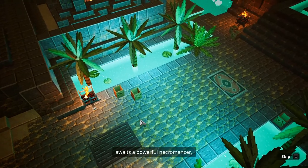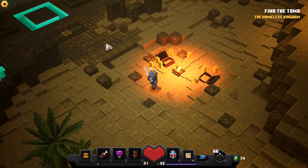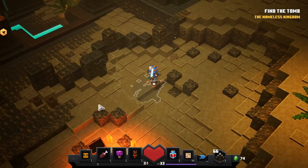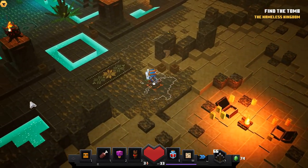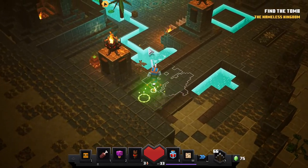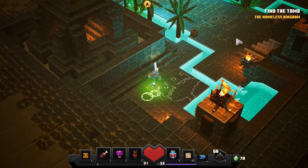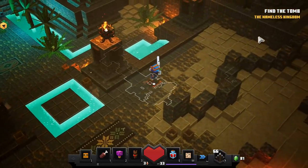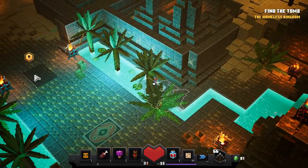Deep within these halls awaits a powerful necromancer. If only we had that orb ability which we switched last episode — we don't have a soul piece anymore — it would be quite useful against this necromancer. All right, it's the same gems as last time, nothing new.